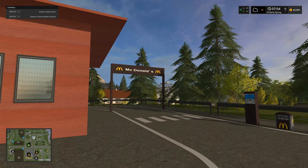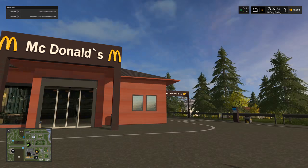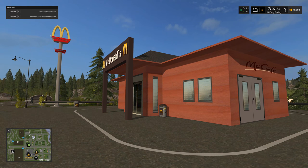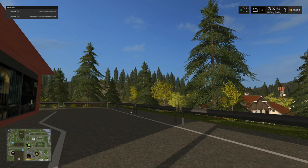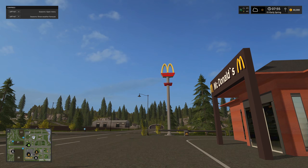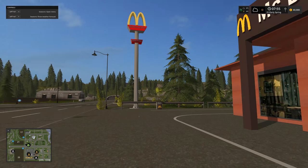Heading down to McDonald's - it is a sell point. Interestingly, I was wondering whether McDonald's actually uses an apostrophe in their company name on building logos, and yes they do - it's just very small. That sign made me actually notice it properly for the first time.